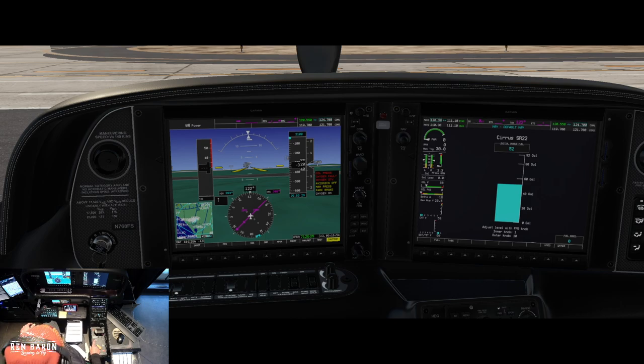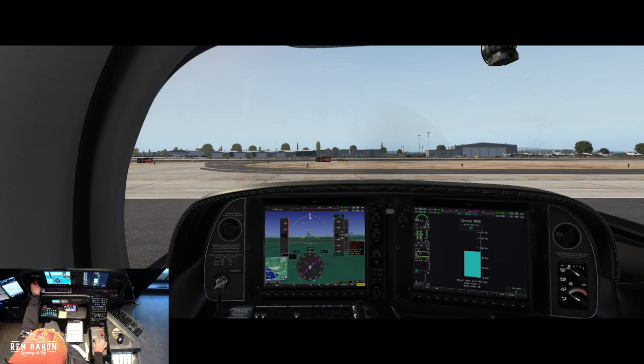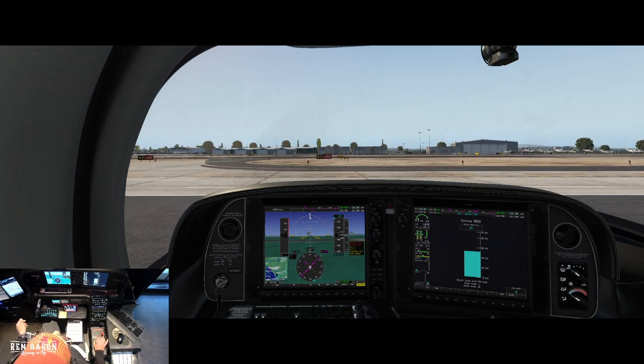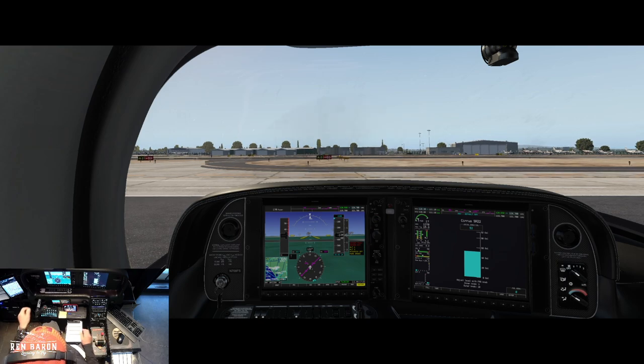Turn that off, then pull our power back to about a quarter inch. Go over to our ignition switch, get that ready, give it a little bit of boost pump to get us started, and let's fire this baby up. One-one-thousand, two-one-thousand, three... we got a nice good start there. Pull that power back — let's not burn that engine out right out of the box. Alt 1, alt 2, avionics.